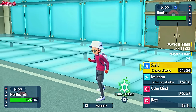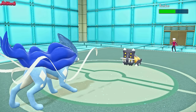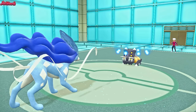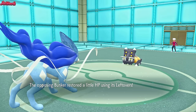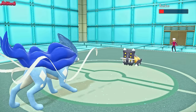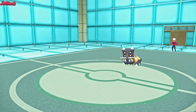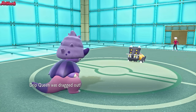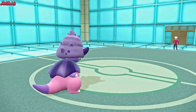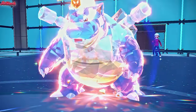We go Suicune and can save a Tera potentially. We withdraw Weavile and go for a Scald with Suicune. They go for a Body Press which does no damage to us, but they get Leftovers recovery. If they have Roar, we don't want to set up Calm Mind - let's just Scald them to death. Looking at the team I don't think we need to Calm Mind. Scald comes through but doesn't do much. They go for Stealth Rock - Stealth Rock with Roar? Then they Roar us out into Slowking.